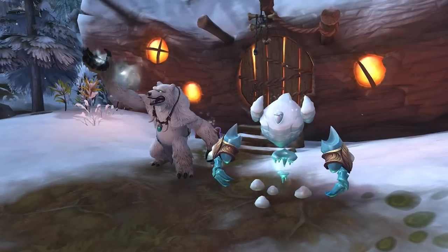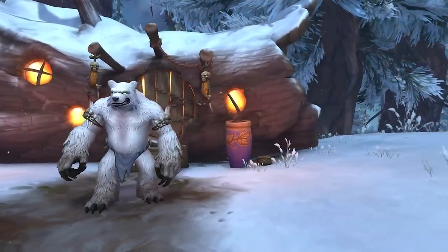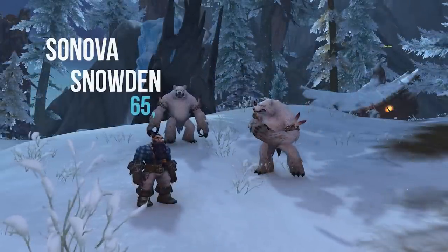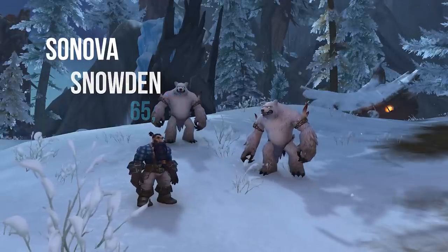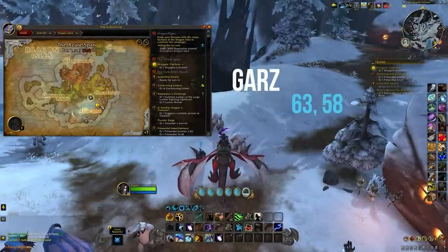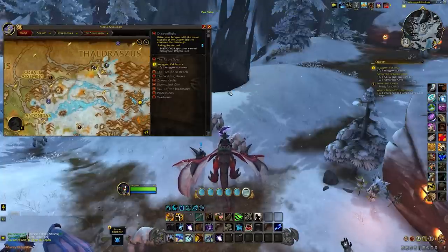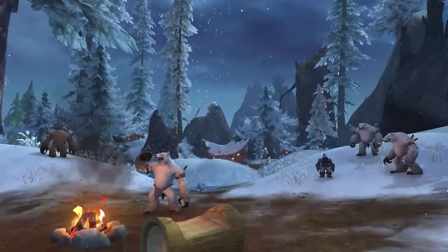To get rep with these guys and unlock them as a faction, you need to complete two quest lines in Azure Span. They've been available since the start of the expansion, so you've probably already done these if you completed the quests in the zones. One quest line is from a mob called Son of a Snowden at coordinates 65, 15, and the other NPC's quest is from a guy called Garz at 63, 58. If you've already done the quests and achievement in Azure Span for the Loremaster, you'll have already done these. After doing these two quests you should be at 2,050 out of 3,000 unfriendly reputation with the Winterpelt Furbold.